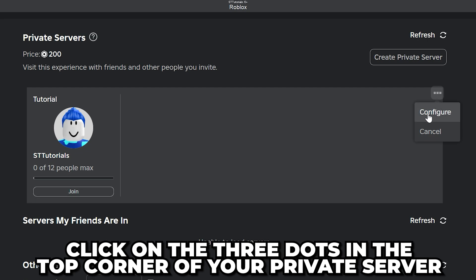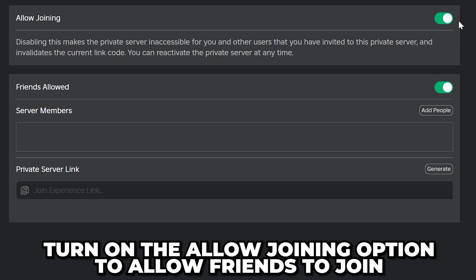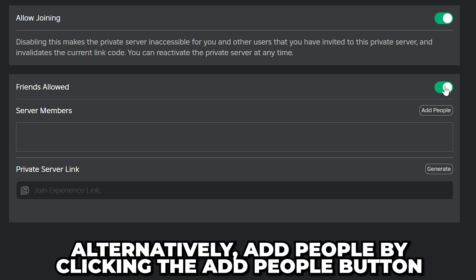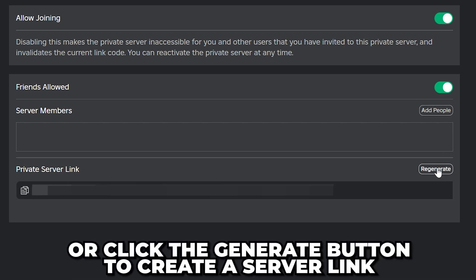Click on the three dots in the corner of your private server, then select Configure. If you want friends to be able to join, then turn on the Allow Joining option and the Friends Allowed option. Alternatively, you can add people by clicking the Add People button, or click the Generate button to create a server link.